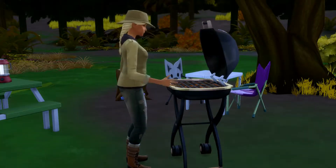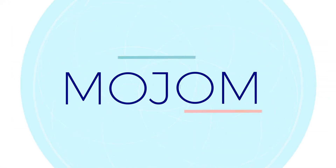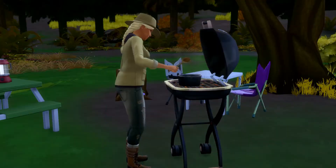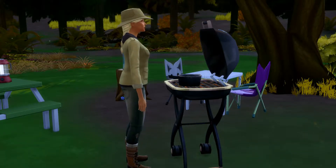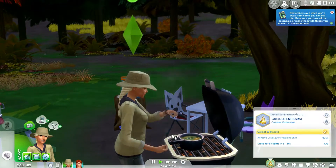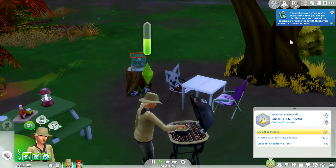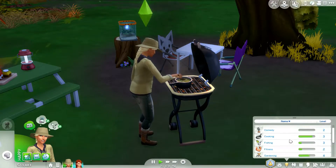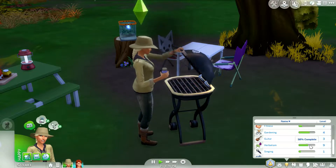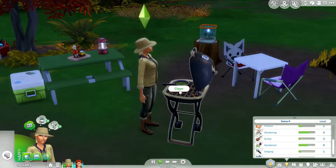Hey everyone, it's Majam here and welcome back to Let's Play The Sims 4 Outdoor Retreat! Right now I'm having Ayla brew some herbal remedies because we're about to complete her aspiration. So this part should be the last one of this Let's Play, which is exciting. She's almost at level 10 of the Herbalism skill — she's at 58%, so we can definitely master this skill today.